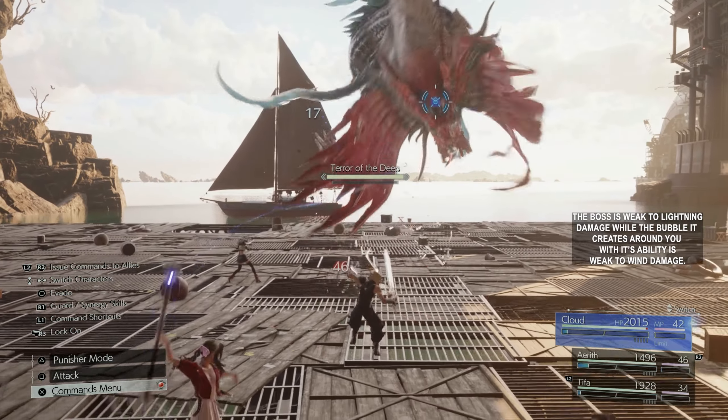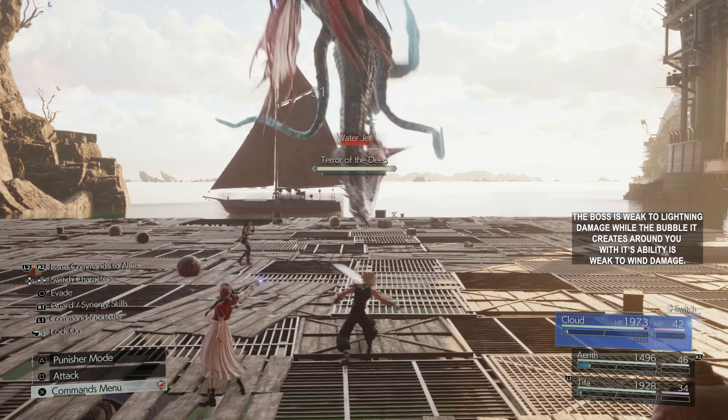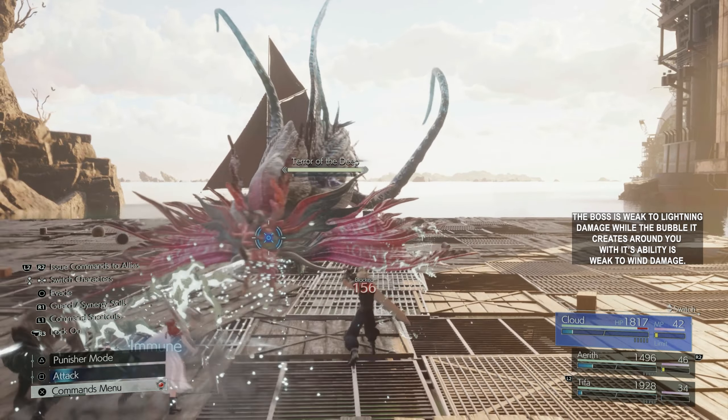The boss is weak to lightning damage, while the bubble it creates around you with its ability is weak to wind damage.